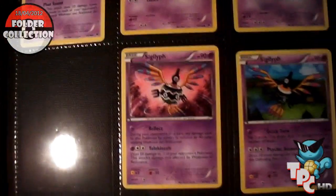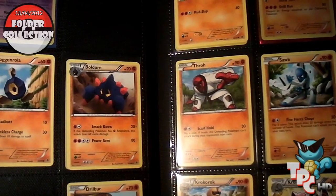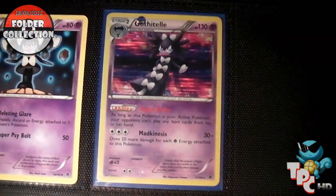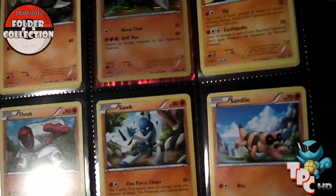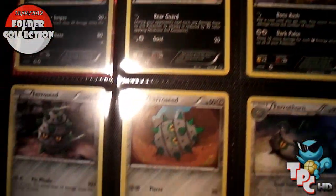But like I said, this is all Emerging Powers. I think this will most likely be my third set to complete. I am close to completing Next Destinies since I need eight cards now — that's the Volcarona EX. Because I did pull a Kyurem EX off camera, which you will see in the other folder in a minute.